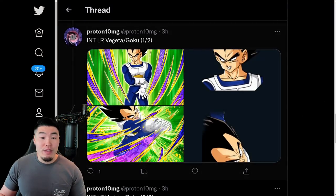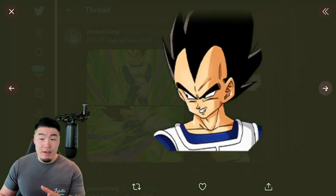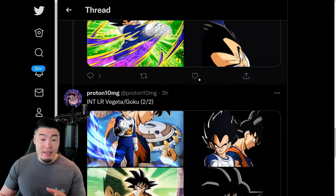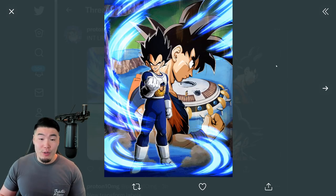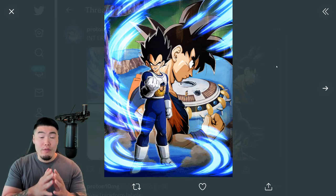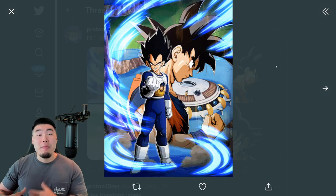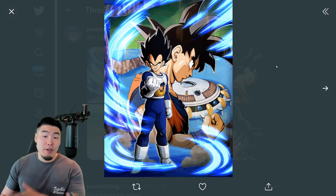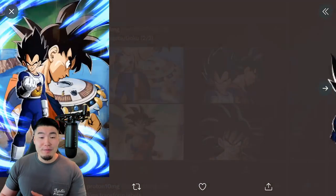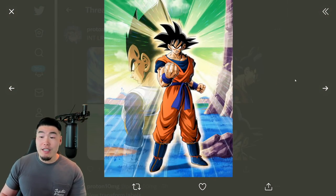That's the Krillin and Gohan. And then for the Vegeta, he starts off as just Vegeta — that's the SSR. The TUR is also just Vegeta. And then the LR becomes Vegeta and Goku. Now, once again, this is an exchange unit, so you're Vegeta at first, and then once you meet the conditions and get the revival, then you become Goku. So that is the LR — Vegeta first, and then we have the Goku with Vegeta in the back.